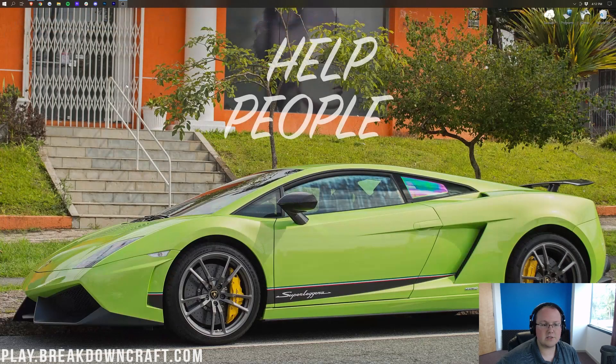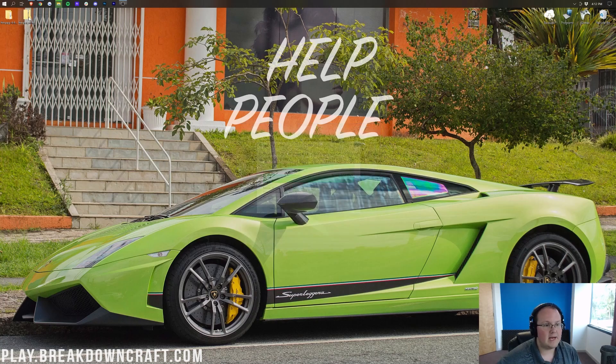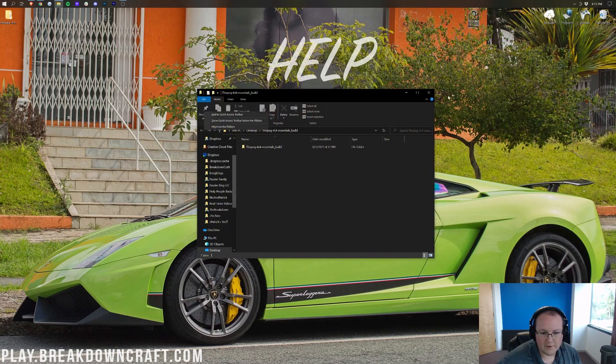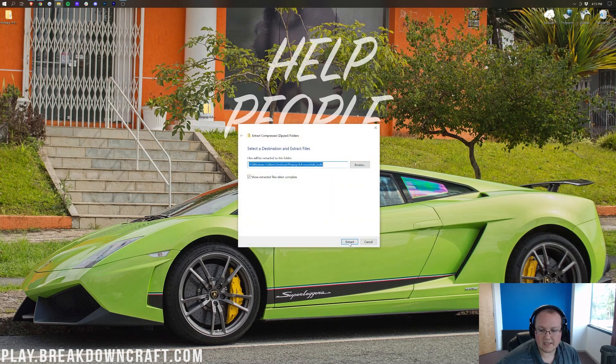Now we minimize our browser. Here on our desktop we have the FFmpeg file. Let's go ahead and right-click on that, click Extract All, and hit Enter. It's going to go ahead and extract FFmpeg right like so. That was right-clicking on the file, clicking Extract All, and clicking Extract.